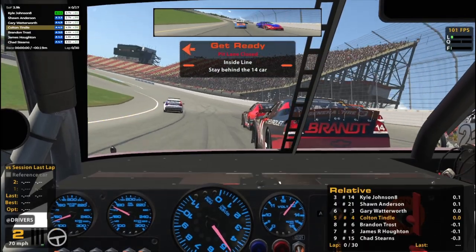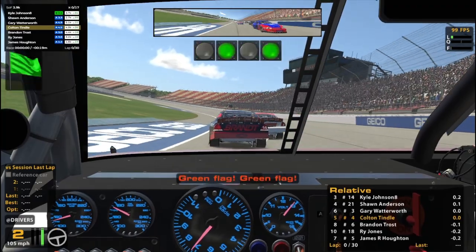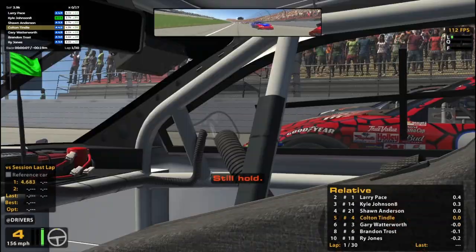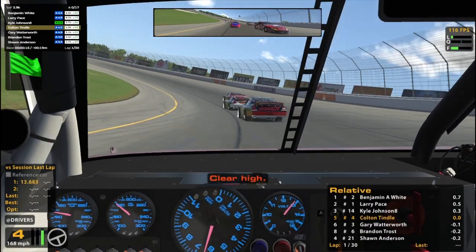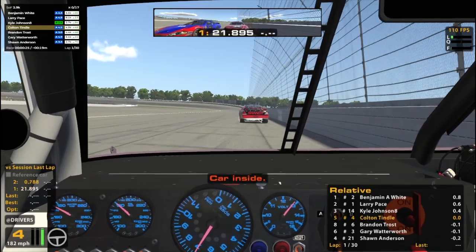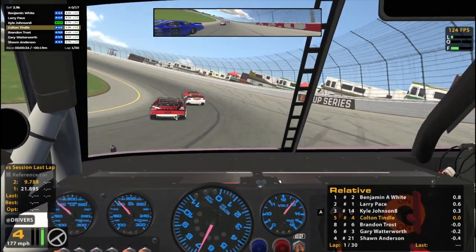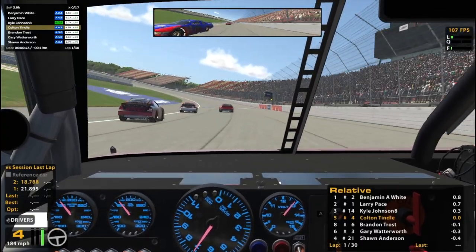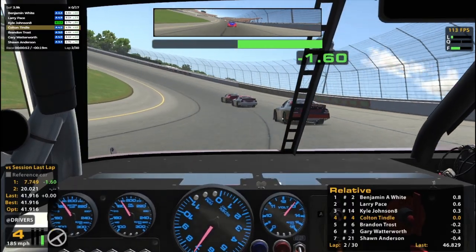Going green. Why is he blocking my view? I swear he was like intentionally blocking my view — I doubt it, but it sure looked like it. Taking three wide, of course we are. It's kind of my own fault — I had a terrible start. I would like to stay out in front of the guy here, but it's not happening. You're in fourth position.